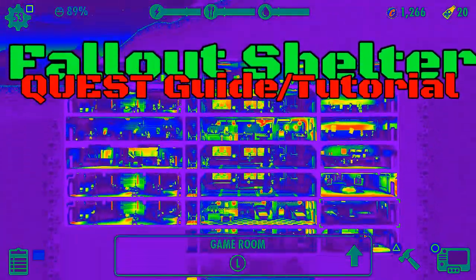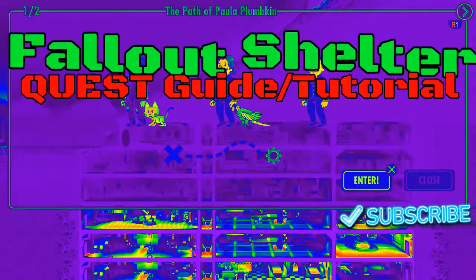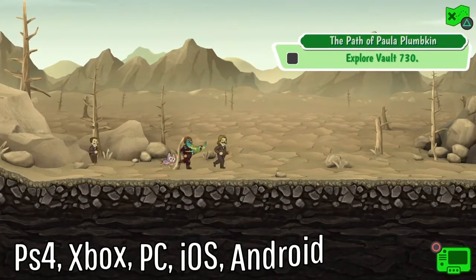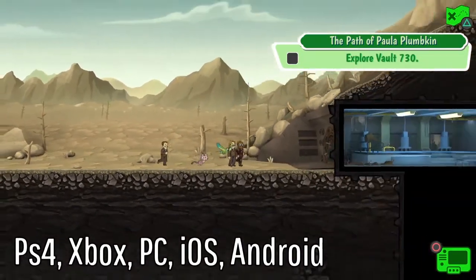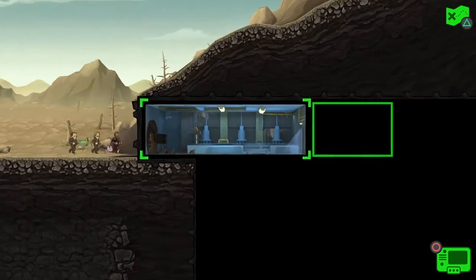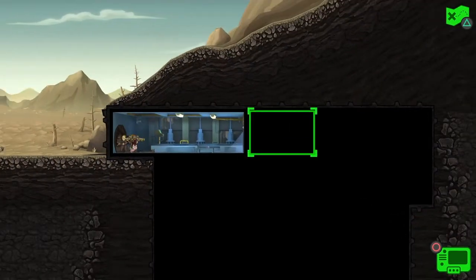Hey, what's up everybody. This is going to be a quick video on how quests work in the free-to-play game Fallout Shelter. It's available on PlayStation 4 as of recently, and it's also been available on Xbox, PC, and Android. This is one of my earlier quests and I'm way overpowered, but this is just to show you how quests work in Fallout Shelter.